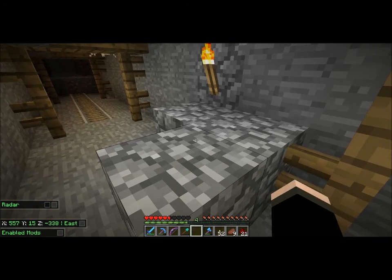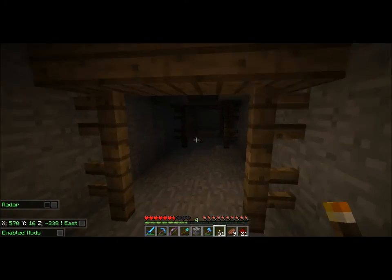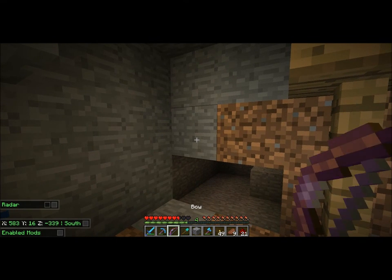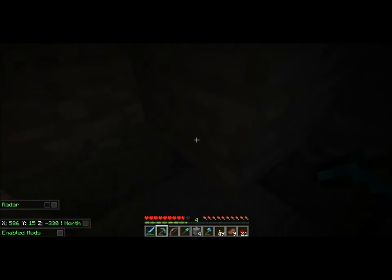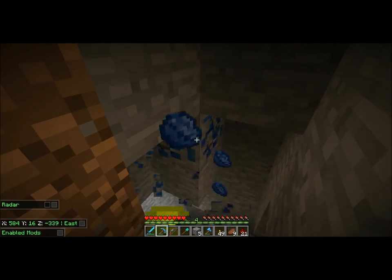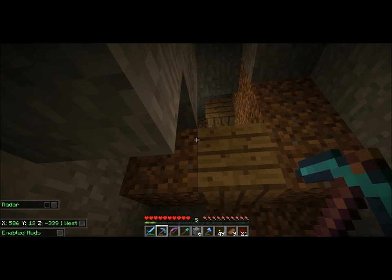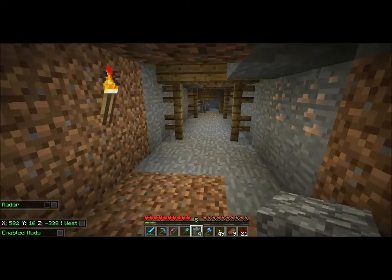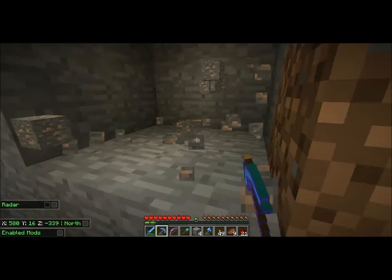I just wanted to share that we got a pretty awesome fortress. We've been exploring this mine shaft because it is extremely humongous — there are tons of mobs, but there are also a lot of valuable resources such as gold, diamonds, iron, and coal. We've found some books and other valuable things. Some spawners have been found, but we haven't kept most of them.